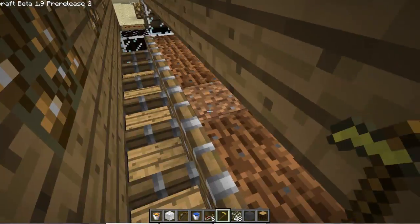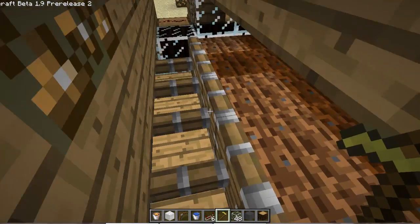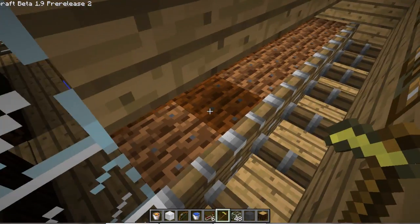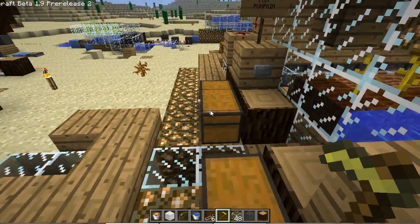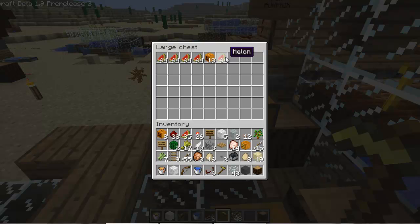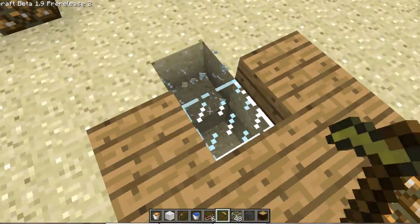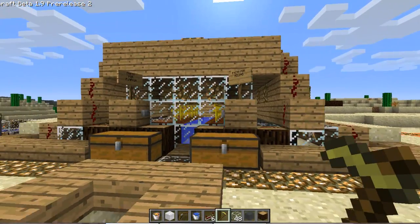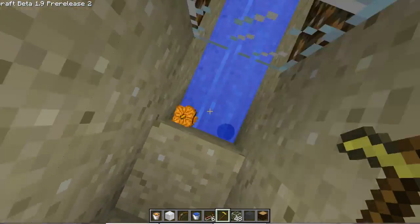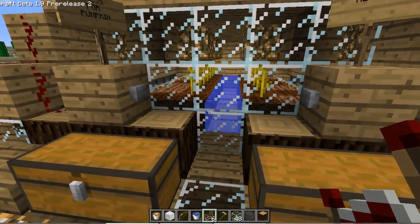I've seen the fully automated one where you don't have to do anything, but I think that's really hard to make. This thing only gives you one fruit per stem, so it's kind of inefficient to use. With 1.9 pre-release, you don't really need melons anyway, so this should be sufficient for us.